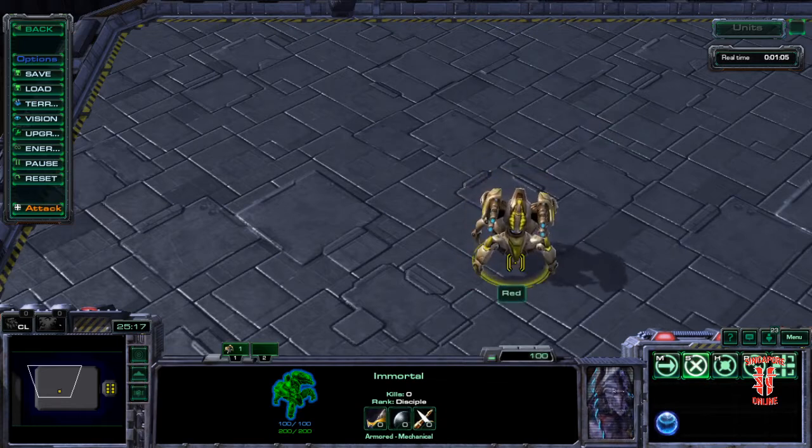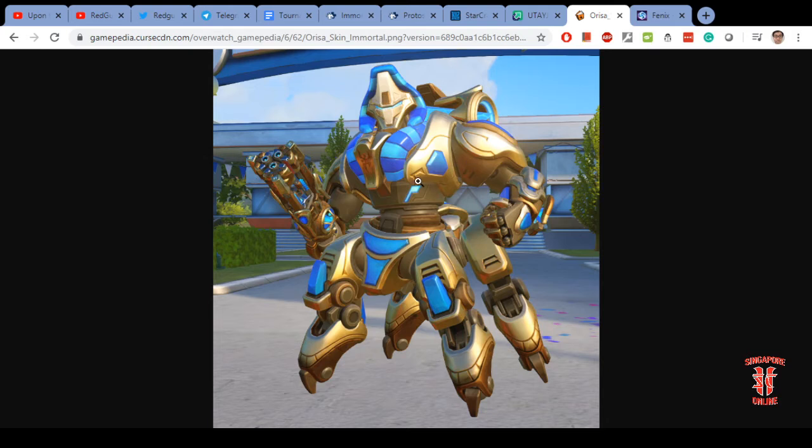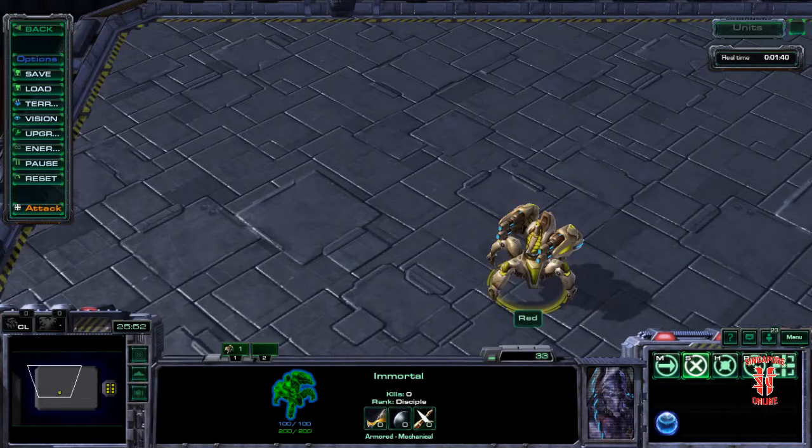And hence they fashioned the Immortal. By the way, if you happen to play Overwatch, there's actually a skin for Orisa that's based on the Immortal. Notice the golden colours, the headpiece — the cannon is similar to Orisa's cannon. If you look at the Immortal, you can notice that the headpiece is the same as what you see on Orisa.